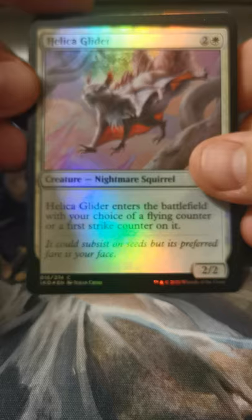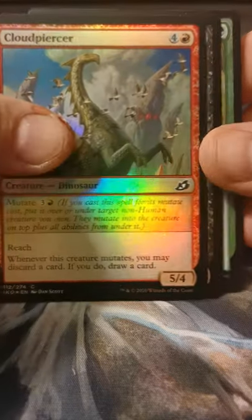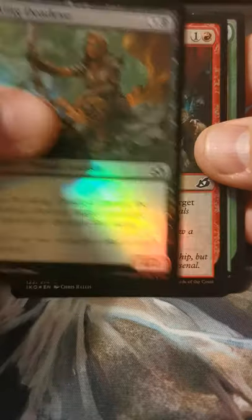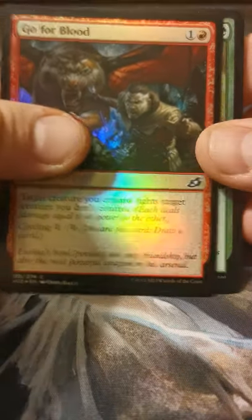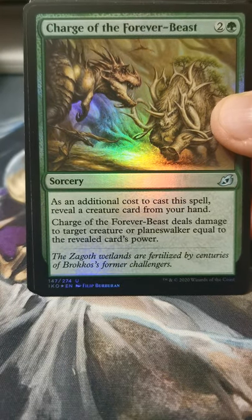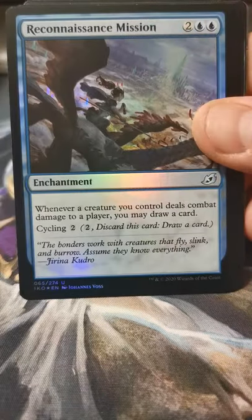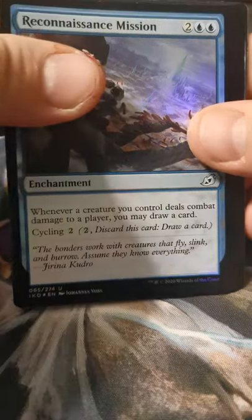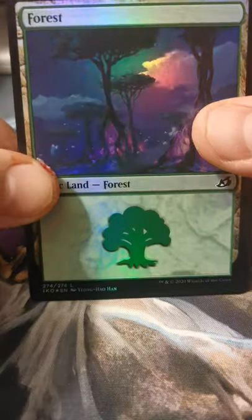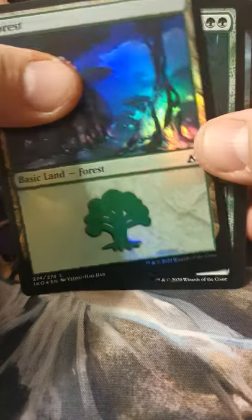Are they all humans on one side? I'm starting to think they're all humans on one side. Helica Glider. Cloud Piercer. Lurking Deadeye. Go for Blood. Charge of the Forever Beast — just kidding, it's Charge of the Forever Beast. Reconnaissance Mission. Forest forest — oh, that's a good one to be glowy. All the gems glowing at the roots — that looks really good.